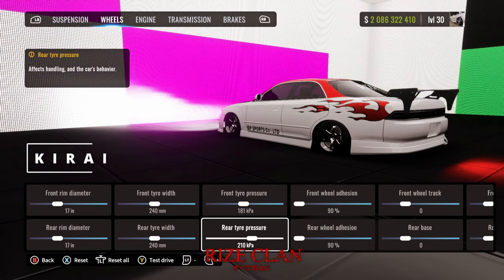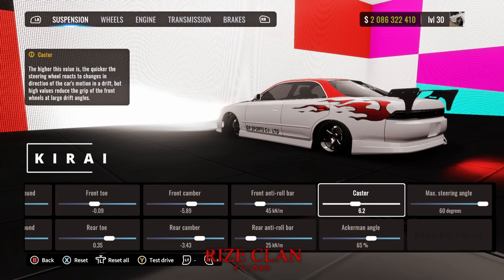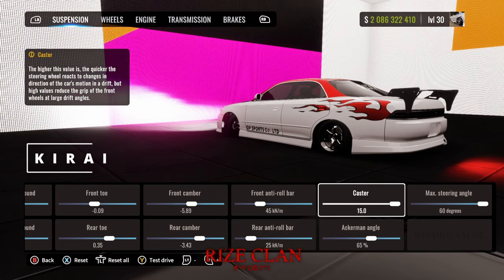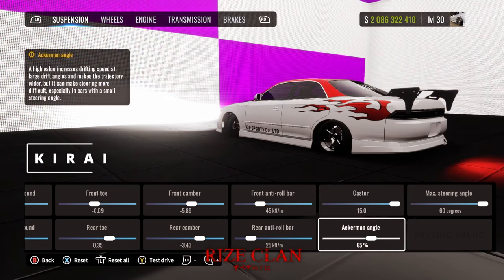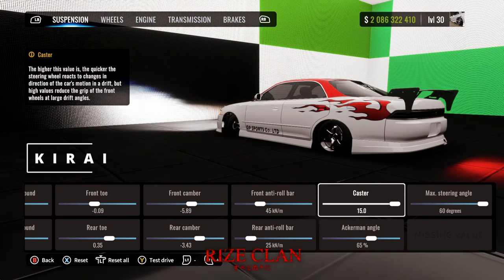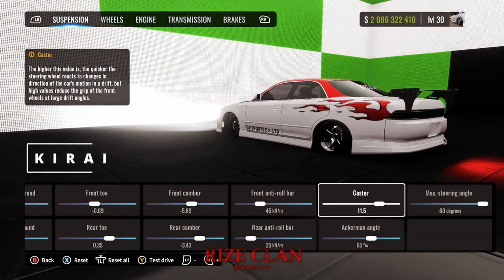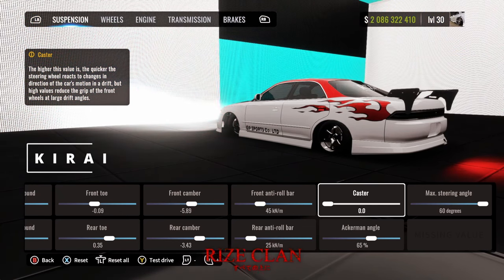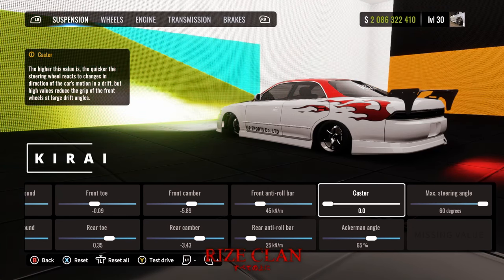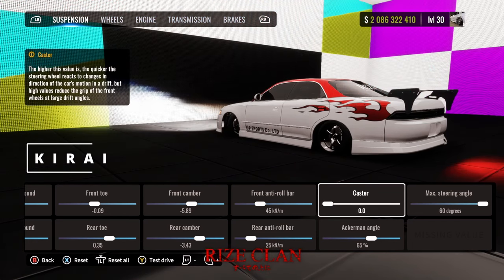Heading over to caster — caster is pretty important. If you have it maxed out, it's going to be super snappy and you're going to be able to flick very fast. If you have competitive specs and you're going into a comp, maybe 11.5 caster would be good because you get a quicker transition speed. But if you want really smooth, nice, slow transitions for tandems, I'd recommend zero caster or maybe four — I use zero caster, that's just what I'm comfortable with.